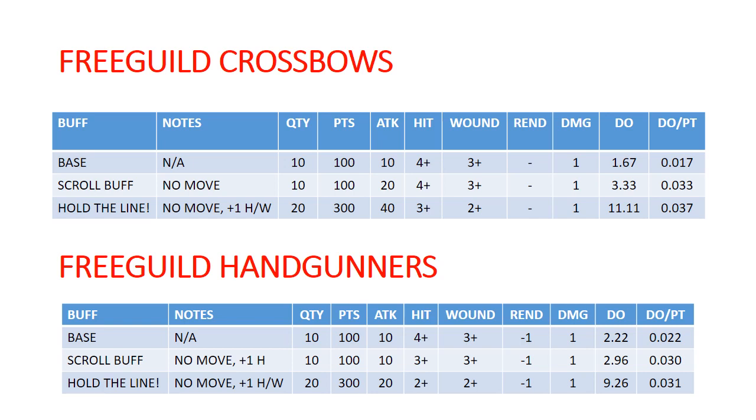If you layer on Hold the Line from a Free Guild General, it's going to cost you an extra 100 points. Assuming a block of 20 crossbows, you'll get 40 shots on 3s and 2s. It will cost you a command point, but that gives you a decent lift in damage output per point — especially considering your Free Guild General has other utility. You can use Hold the Line on up to 3 units, and he has other synergies, so he's not just standing there buffing one unit.